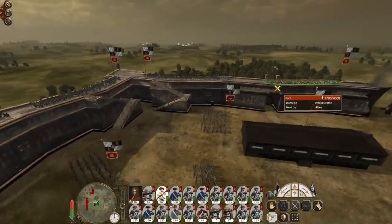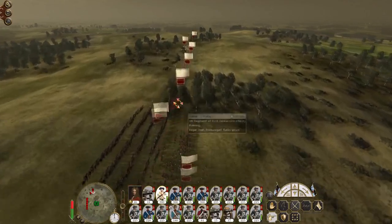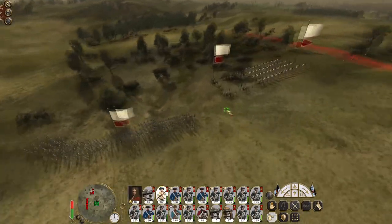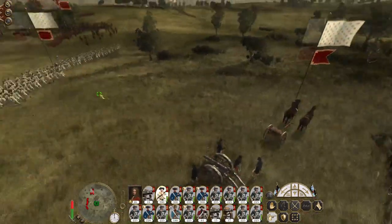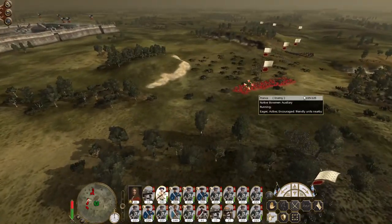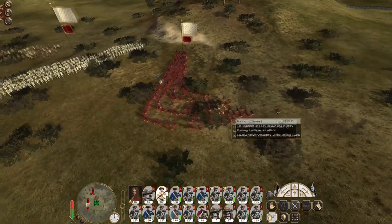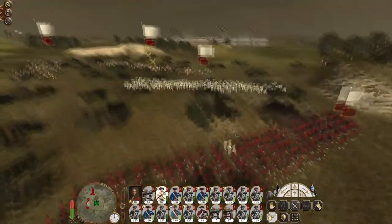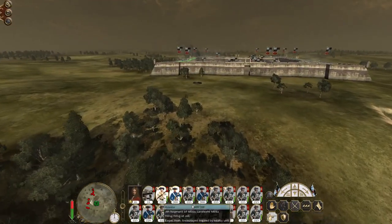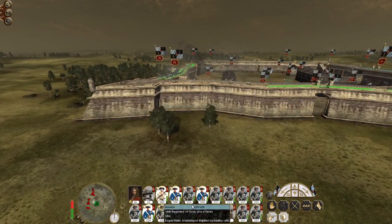If you had to defend from multiple points, the command HQ makes sense, but as I'm trying to defend one breach, having an actual line infantry unit positioned to engage is better. We've got a demicannon unit spare, our cavalry and general, and three units of infantry. We put one over here, one over here, and one as a reserve in the centre. We've got a lot of troops here — Hessian line, Hessian line, Hessian line, colonial line — a strong line infantry position.